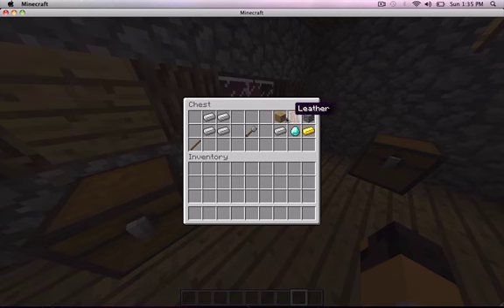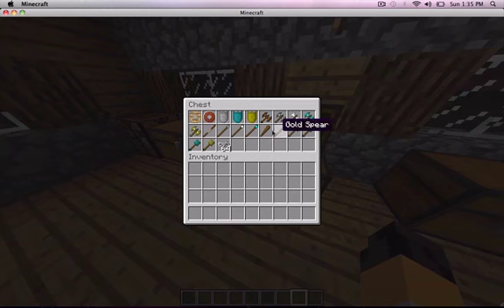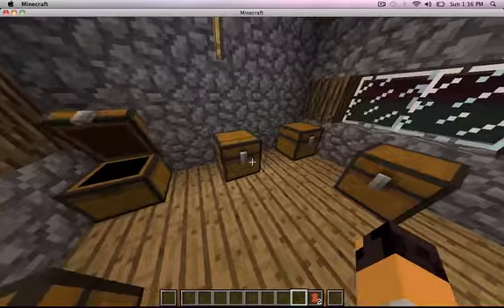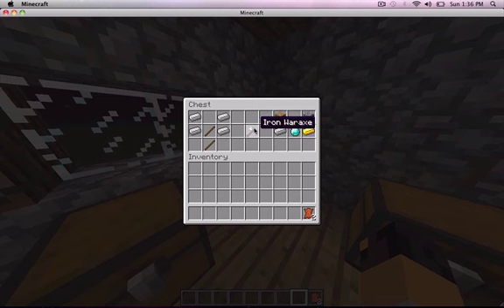And you can make it with wood, stone, iron, diamond, and gold. Over here, this is the war axe recipe. So two sticks and then four ingots — or wood, stone, diamond, or gold. And that allows you to have the war axe.